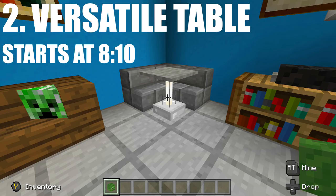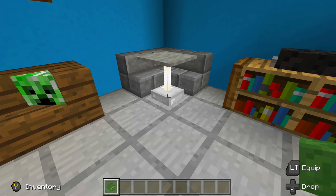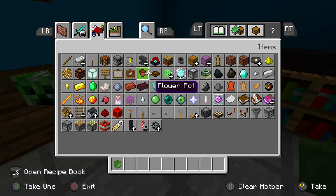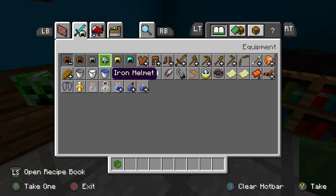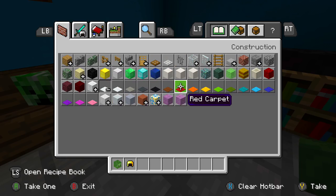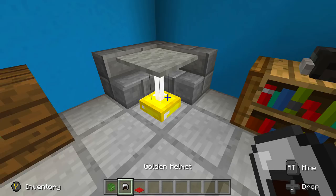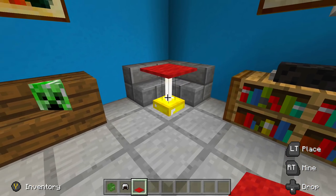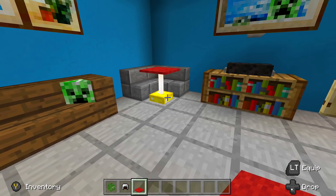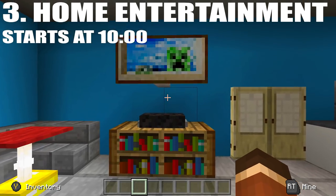If you use armor instead of mob heads, you'll have to change the direction of the armor stands. Second up, we have an awesome versatile table — you can pretty much put this anywhere. It's really cool because you can change the colors. One thing I noticed is that if you change it to gold and red it really just reminds me of a McDonald's table.